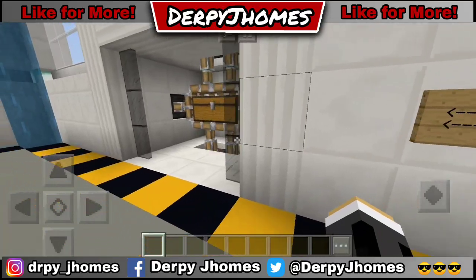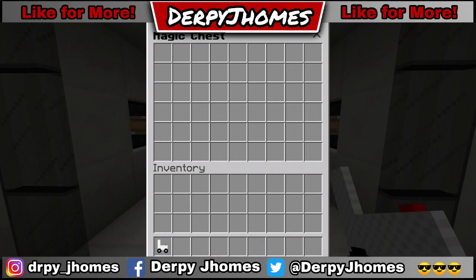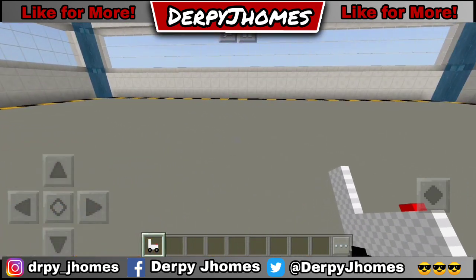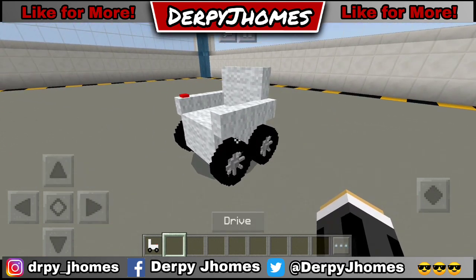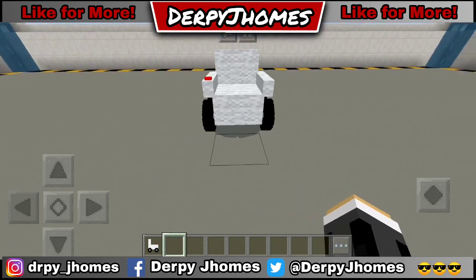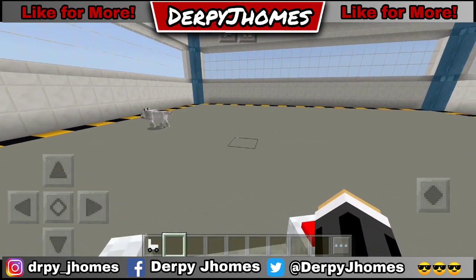So the item you'll need in this build is the sofa car. We have a new item in Minecraft — it's really cool! When I spawn it, look at that model and those working wheels and tires. You can drive it by hitting the drive button.